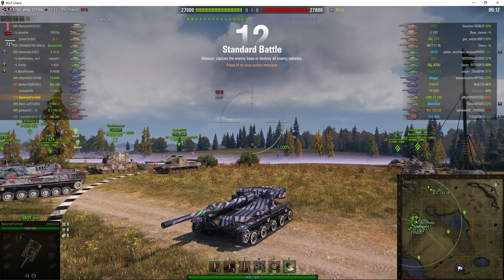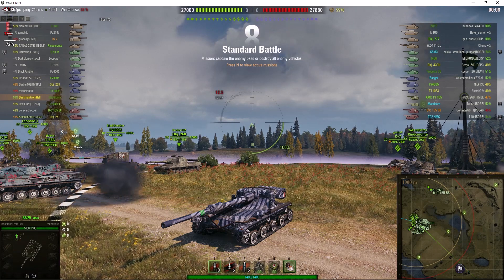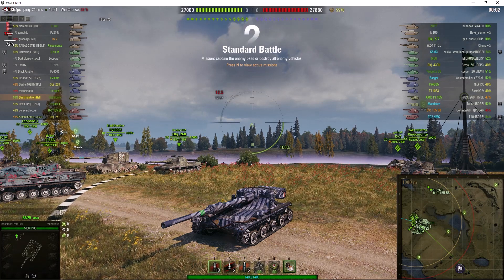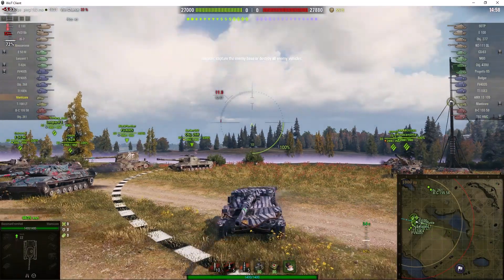Welcome back to World of Tanks Noobs with General Disturbance. This is the Manticore, the tier 10 British light tank. This one's located on the north spawn of Malinovka, under the command of the Baseman from Hell. Game started.